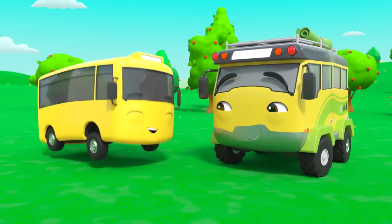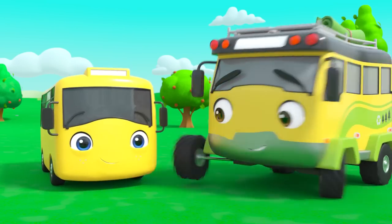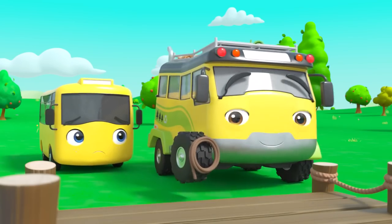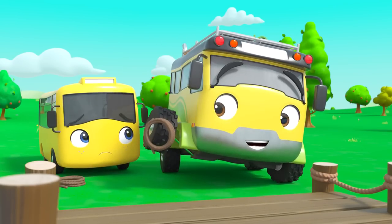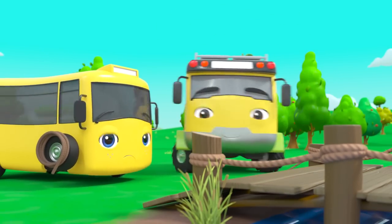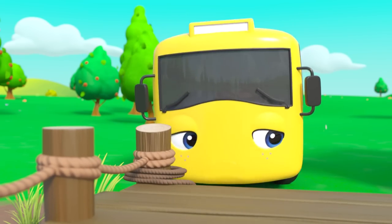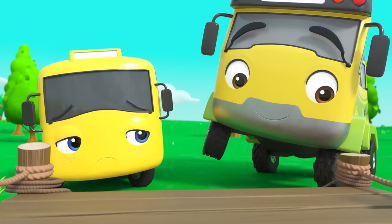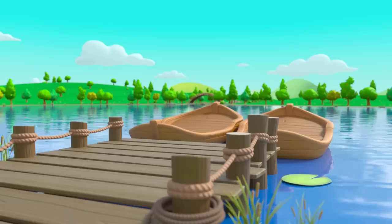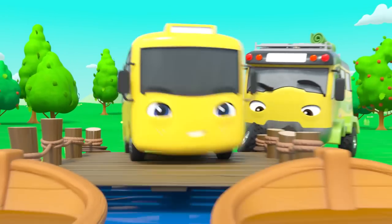Daddy Bus and Buster are visiting the river today — what are they going to get up to? Boats — how exciting! Buster wants to ride the boat! But first, Daddy Bus wants to teach Buster how to tie a strong knot so the boat doesn't float away. Daddy Bus has tied a great knot — now it's Buster's turn. Tying strong knots is really hard! But Buster isn't very interested — the boat is right there, and Daddy is concentrating on his knot. Buster's off!